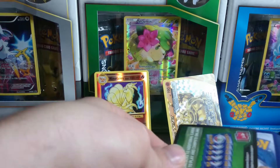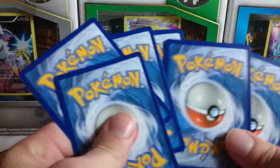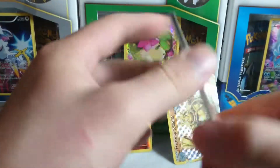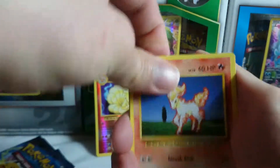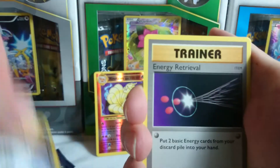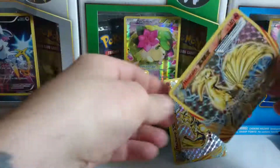Starmie I would say is definitely the most common and most annoying in this set — really annoying to get. All right, Growlithe, Nidoran, Vulpix, Sandshrew, Ponyta, Switch, Blastoise Spirit Link, Energy Retrieval, Nine Tails Break card, and a stupid Starmie as I was just talking about.